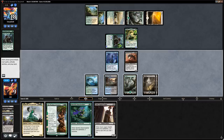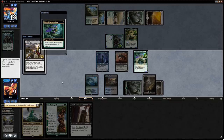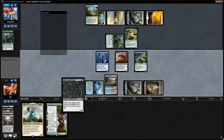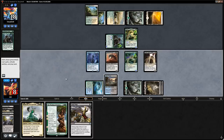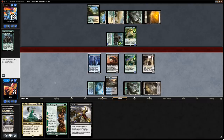Dusk Legion Zealot means we can play Branchwalker plus Zealot. Let's play Branchwalker first — it finds Fatal Push. We don't have a way to enable Revolt to kill their bigger creatures, but we can chump block with the Branchwalker to accomplish that. I'll keep it on top and then play the Zealot, which draws us into the Fatal Push. We could also attack with Champion of Wits and Chupacabra ourselves to help enable Revolt.